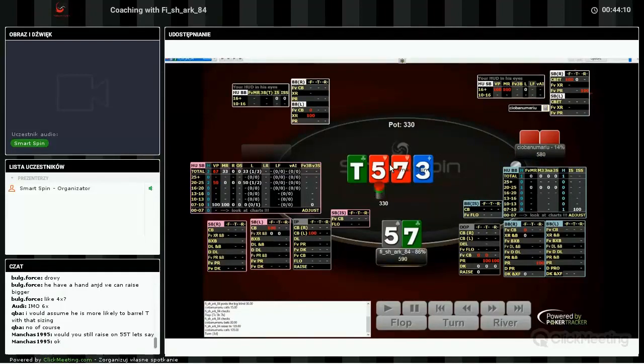I should bet at least half pot — 180 even — because there are so many draws and he will call me. Even 250 is fine, because if he called on the flop, flush draws call, every straight draw calls. Six-four has a straight draw. He's a fish, so he doesn't fold any good draw anyway.